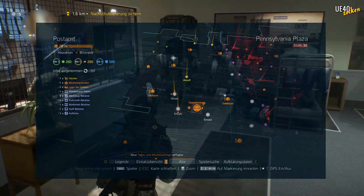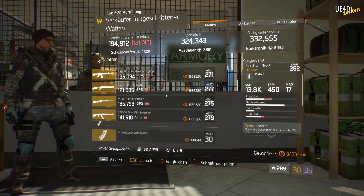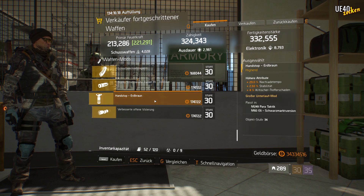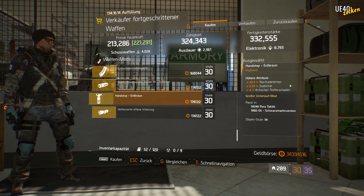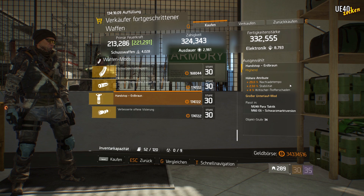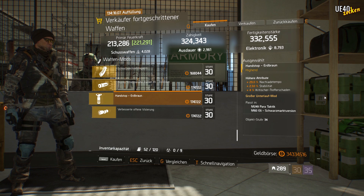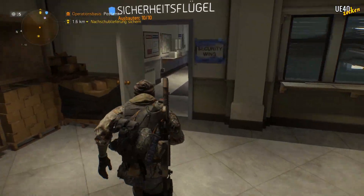We're moving on to the post office — everyone should know it, so just a brief mention. The advanced weapons vendor has a Hand Stop in earth brown for us with 29% reload speed. The 2.5% stability and 4% critical hit damage are nice bonuses on top. But as I said, as an LMG player above all, it's clearly about the almost 30% faster reload time.